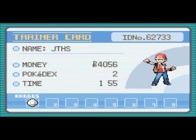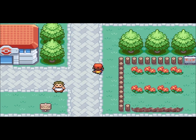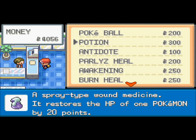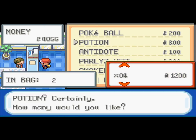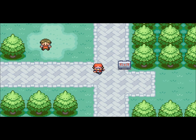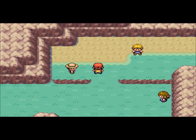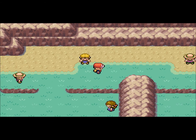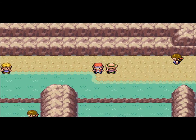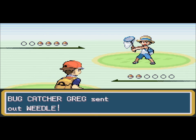Maybe I should just buy more potions. I have 4,056 bucks. We'll heal up, go to the Mart, and buy some potions. I'll buy five potions and some Pokeballs — because there is one Pokemon in Mt. Moon that's actually pretty good. I used one in my Pokemon Blue game and it's really good. I'm not gonna say what it is until I find it — I don't want to spoil anything, since I already spoiled that I'm getting an Eevee once I reach Celadon City.